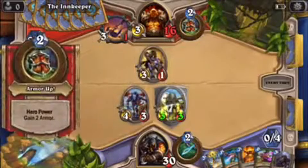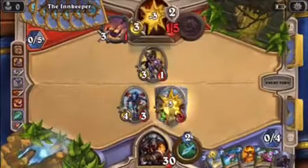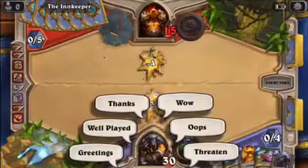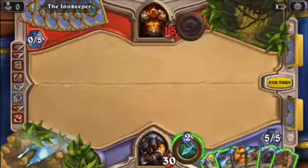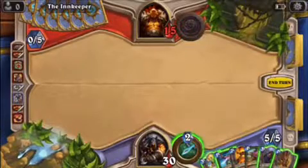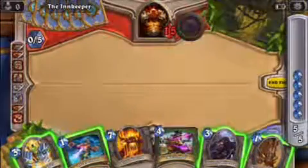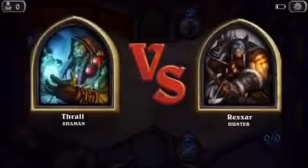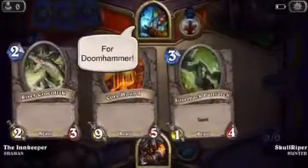Now the other guy's starting to put down minions. He's a good opponent. So again, we have our first cards: a 1, a 2, a 3, and a 7.